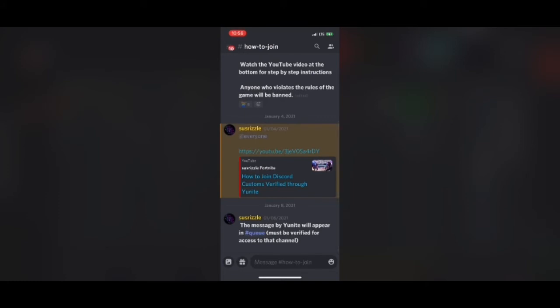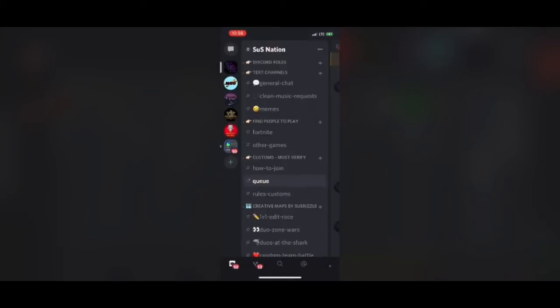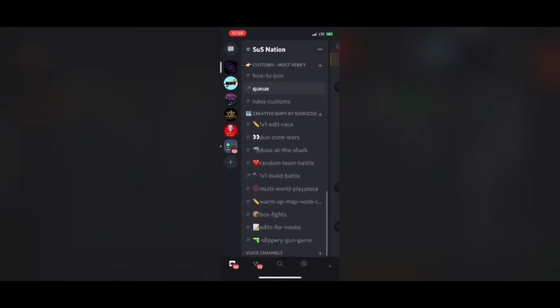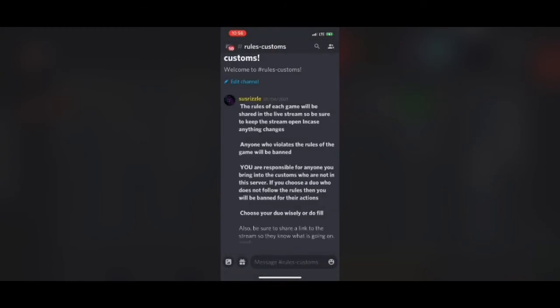Hopefully you can share screenshots, something like that, so we can help you a little bit better. Now, once you are done, you're going to gain access to all of Discord, including the text channel called Q. That's read-only and that is where I share the codes for custom games.